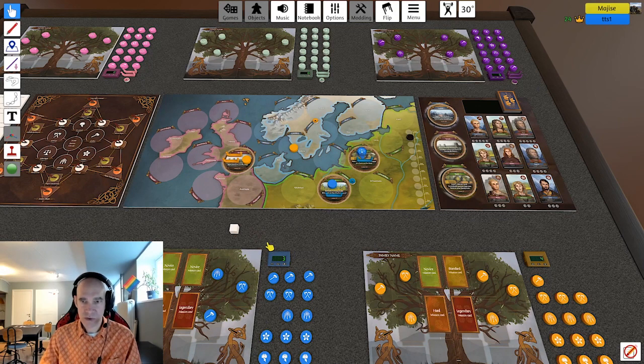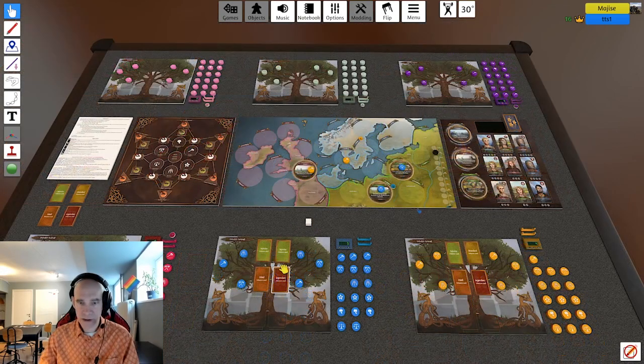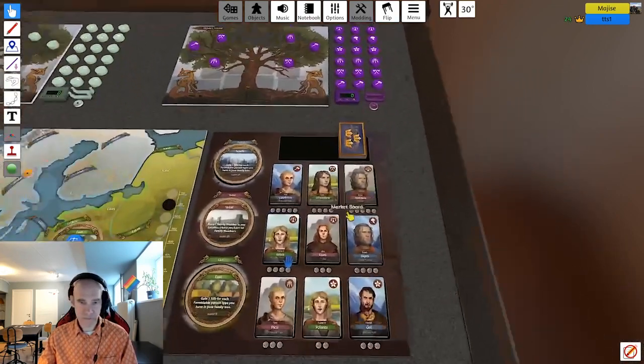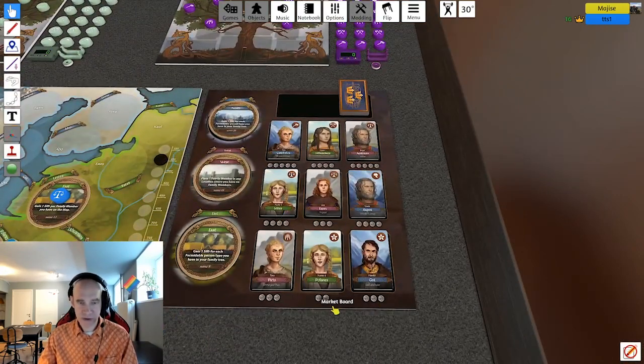This is called the generation shift. At generation shift, we flip everything to show that we now have actions available again, bring the boats home if we have used them, and then the starting player starts again. Robin starts by activating a venture, which will give him a two-silver discount on the market board this turn. The market board is over here — so everything will cost two less. You can see the costs: three, two, three, four, five.